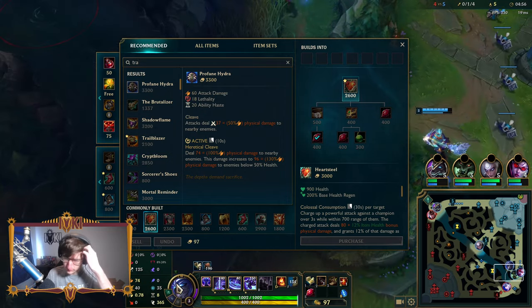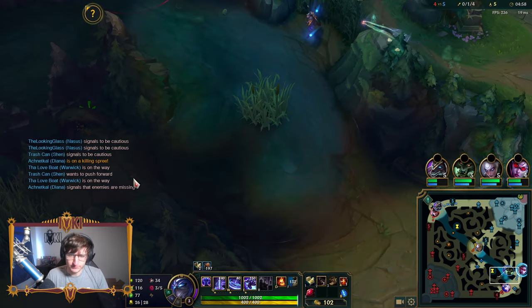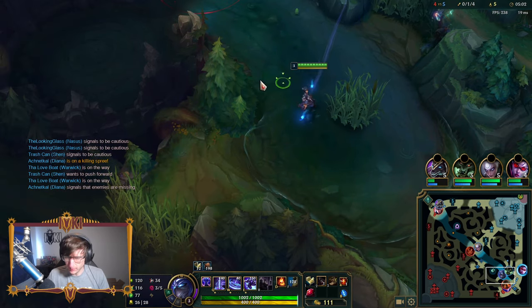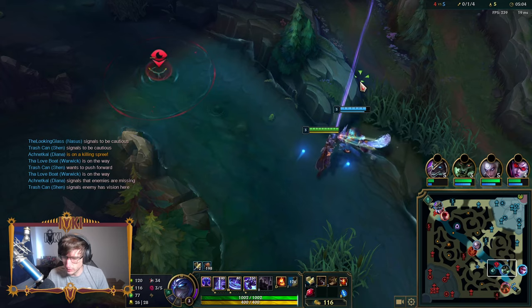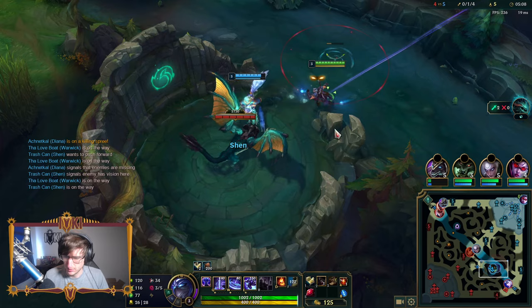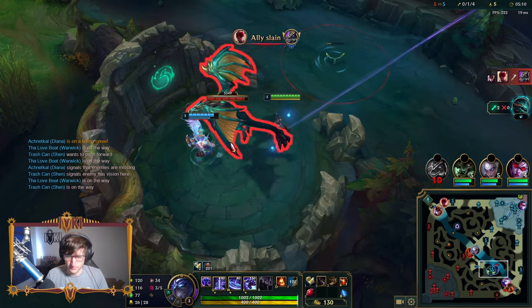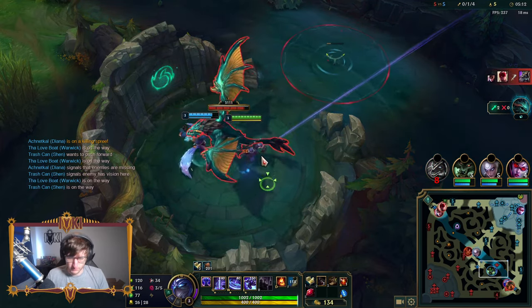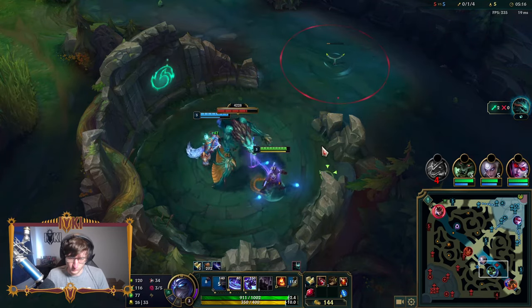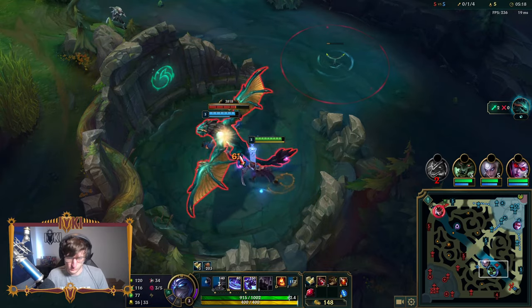Okay, I just start roaming around — I like that. Vayne took a really delayed back. River's warded, so I can't. I guess I can walk with ward. He can start dragon, maybe. Shen is actually very good at helping junglers do dragon, because your Q deals max HP damage — it has a cap on monsters, but it's still good damage that you're outputting.